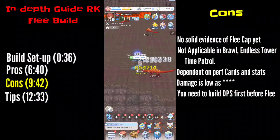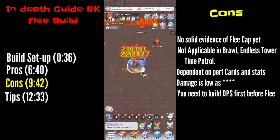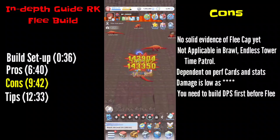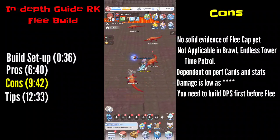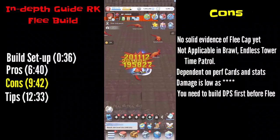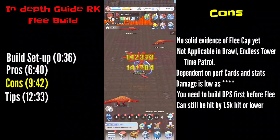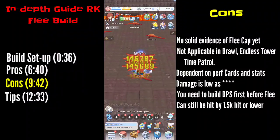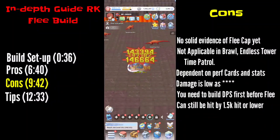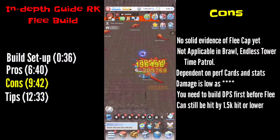Another con: you need the DPS build first. Since this build is mainly for PVP, the DPS build will help you with a lot of game content — I'll create another guide for the DPS build for that transition. The last and most heartbreaking truth is that even players at around 1K hit flee or below can still hit you. I'll be posting a one-week PVP analysis content for this build.